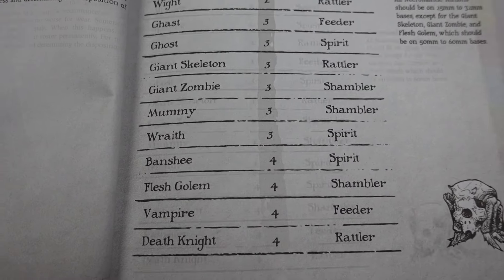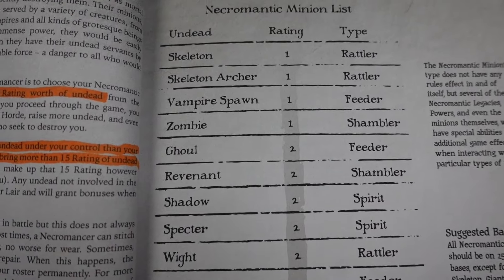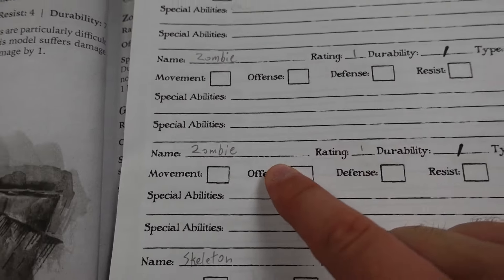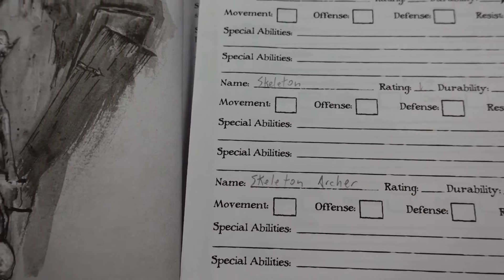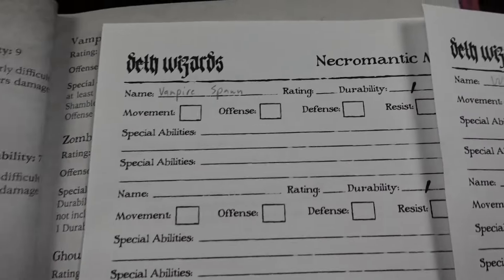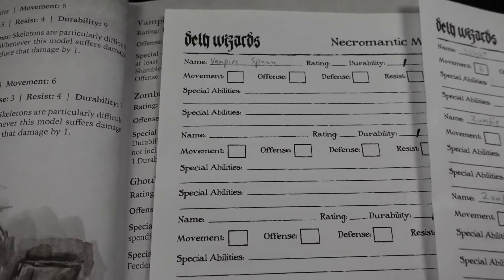When choosing, you get to start with seven rating worth of undead. With my starting seven points of minions I chose two zombies, a skeleton, a skeleton archer, and a vampire spawn. You'll add more minions to your horde as the game progresses.